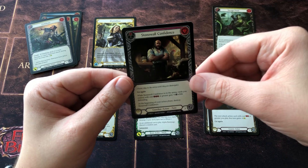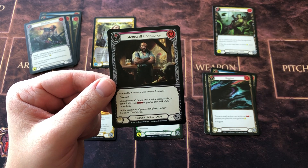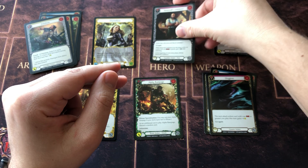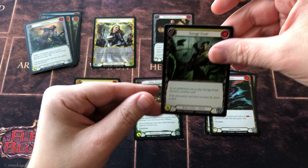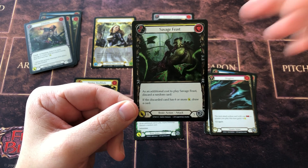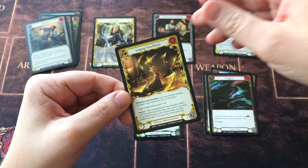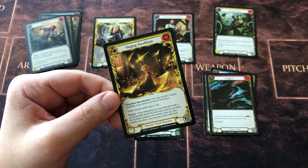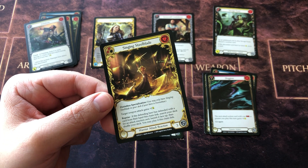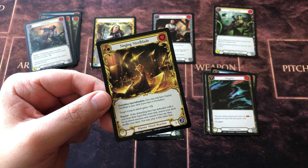You get commons — 11 commons, I believe, in a booster pack. That's the next rarity, followed by rares. Then you have a chance to get either two rares, or one of the rares can be a super rare. Very nice.